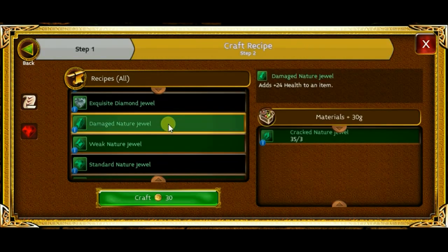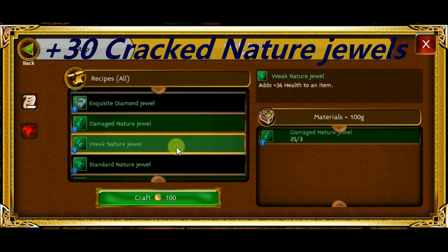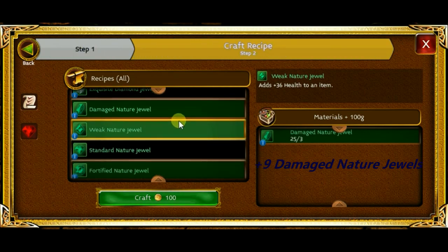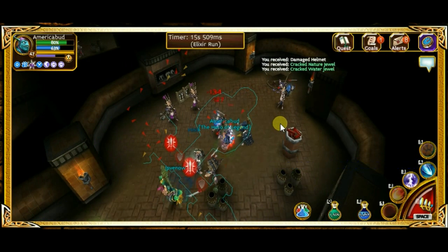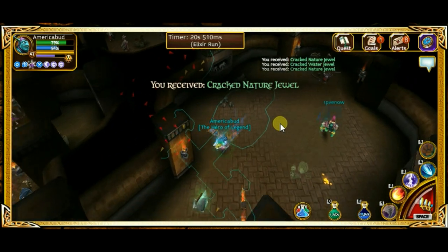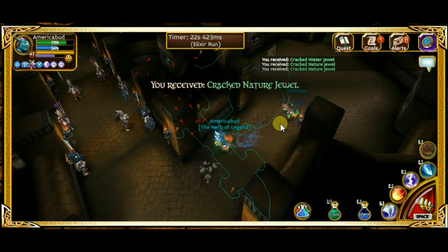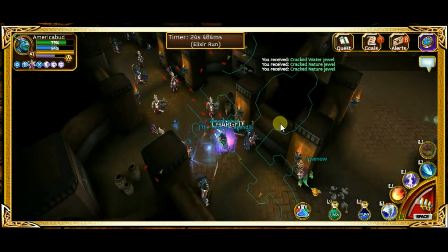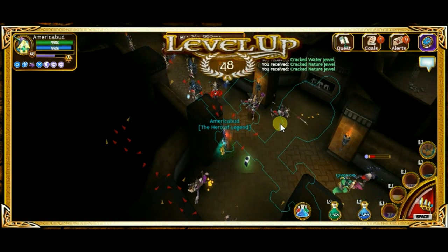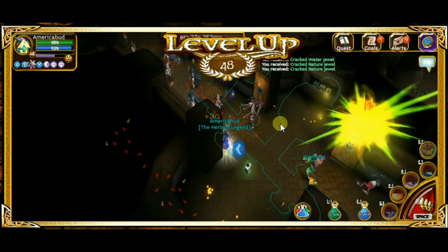I started out with 5 crack nature jewels already, so I gained 30 in this level. And I started out with 16 damage nature jewels, so I gained 9 damage nature jewels in this run. The prices are pretty low now because everyone's farming Krag Tombs, so just hang on to those nature jewels — they'll go back up in price. And that's level 48.